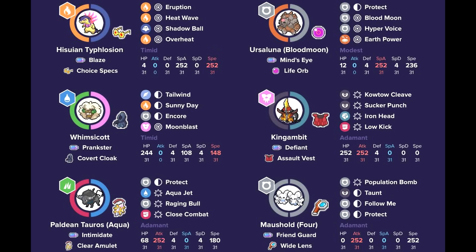We have the Blood Moon Ursaluna - a Modest, very fast variant able to do a lot of damage under tailwind with strong attacks like Blood Moon and Hyper Voice, with Tera Normal and Earth Power to help against Archaludon. We have the Technician Maushold - redirection is very nice because it supports Typhlosion since Eruption gets weaker if you take damage. Typhlosion stays protected to dish out really strong damage with Tera Normal Population Bomb. Maushold has a fantastic speed tier for Regulation H, as there aren't that many fast Pokémon in the format.